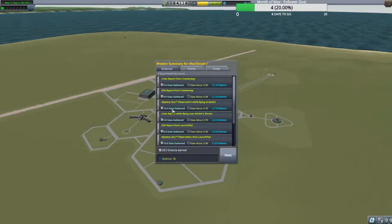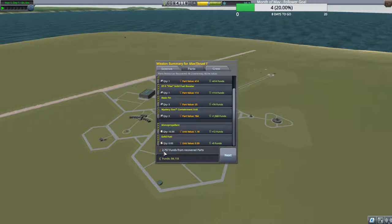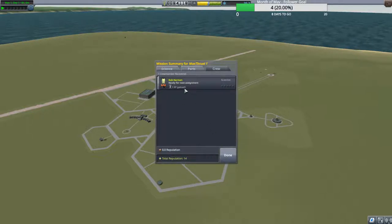Let's take a look at how we did. We gained 29.3 science with a total of 36 science. These are all the parts we got back. One of the important things in career mode is being cost effective — landing on the crawlway got us a 98% return on our parts. Our flight gained back 2,757 credits, and we got a total reputation of 14.